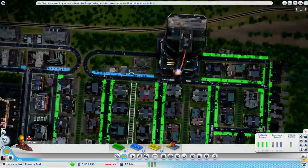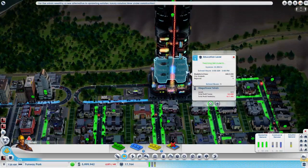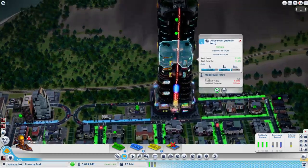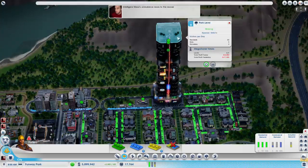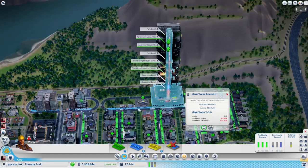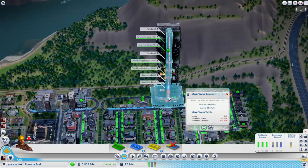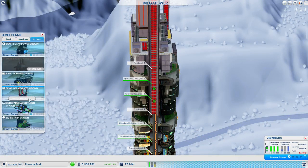Our construction is probably complete — let's check on this. Teaching students, good. People in the office level, good. Park — everybody that's happy in these. People are visiting that park too. We're actually losing just a little bit of money on this Mega Tower normally, but when we put this crown on top, we make a ton of money.